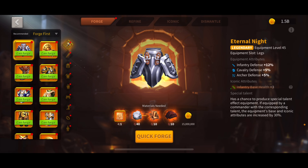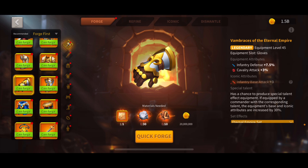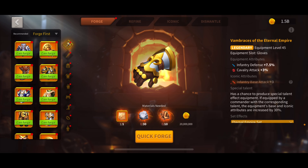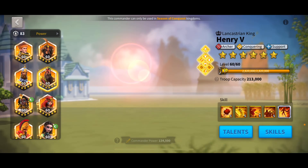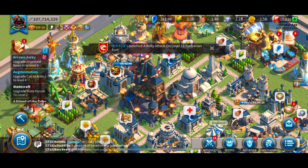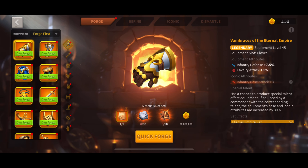The things we're going to be making today are Eternal Knights, because this is going to basically be my completion of my infantry set. We're also going to make the set gloves that are seven and a half defense. I'm trying to replace some of my stuff with full legendaries on Guan Yu, which is really good. Eventually we'll go ahead and start refining some of that stuff if needed, but let's get our first forge out of the way.